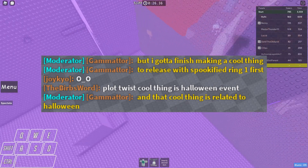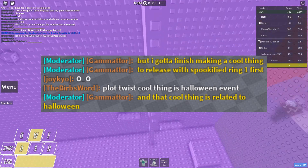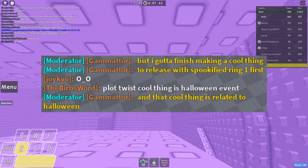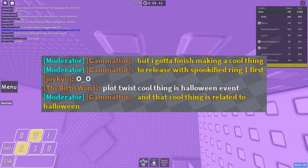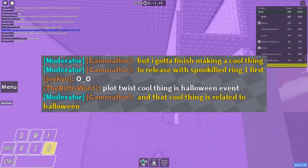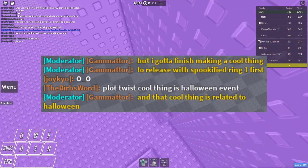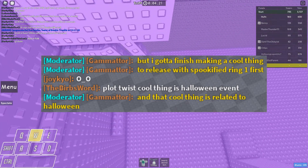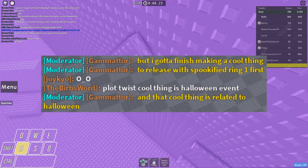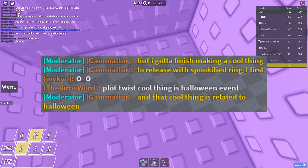I really can't see anyone willing to put this much work for a secret in the Ring 1 lobby if there is an event place — it really doesn't make sense to me. Why in Ring 1 and not in the event area? It also doesn't make sense to me that they're talking so much about these spookified rings, like as if they're the main attraction, if you get what I mean. And lastly, let's go ahead and address the elephant in the room.